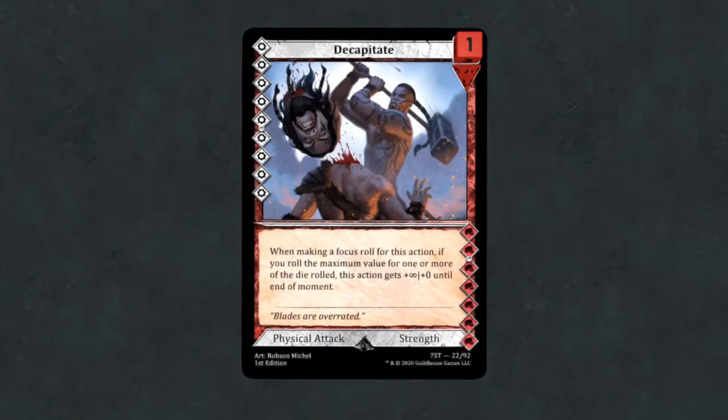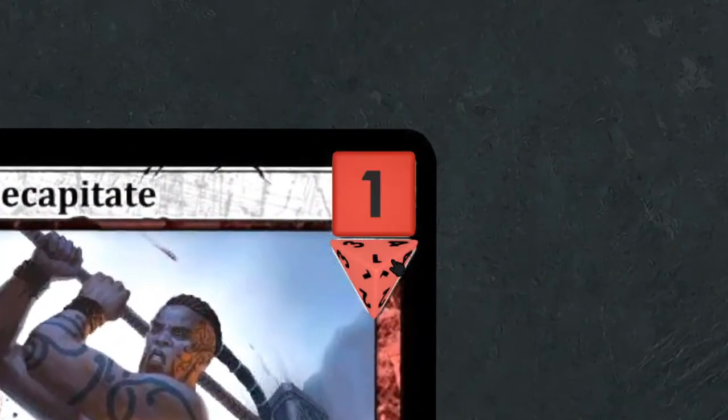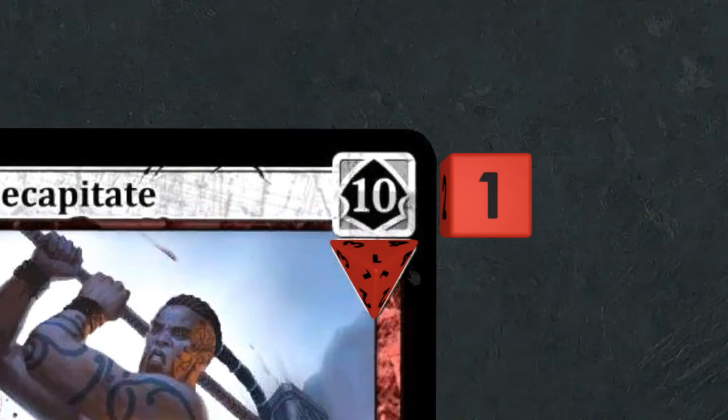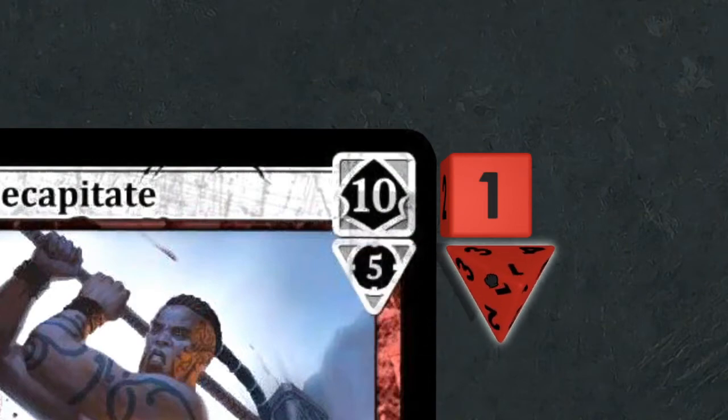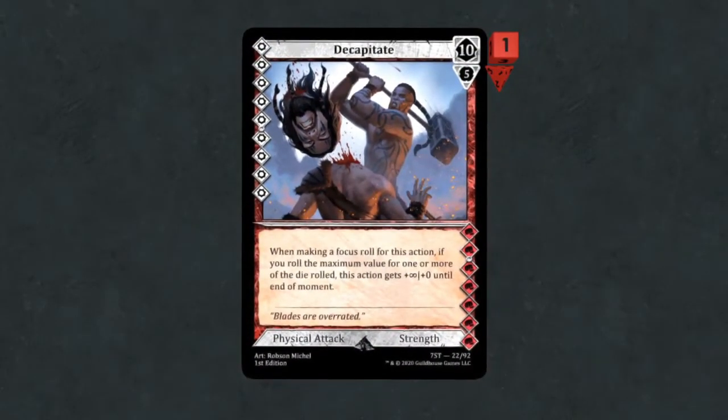At the top right of an action or block is that action's power and focus. Power is listed in a square icon and comes with a D6. Focus is listed in a triangle icon and comes with a D4. For example, the physical attack action Decapitate has a power of 10 plus 1D6 and a focus of 5 plus 1D4.